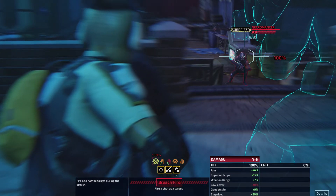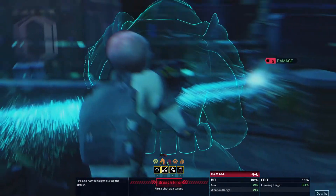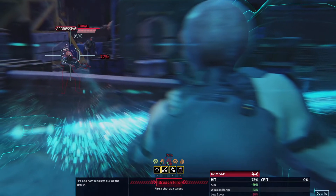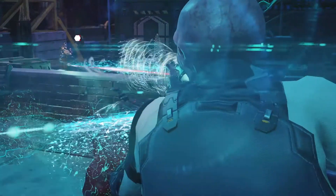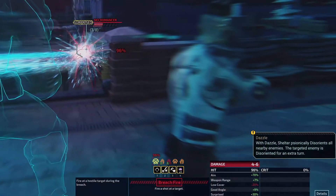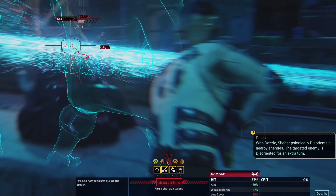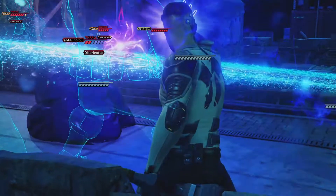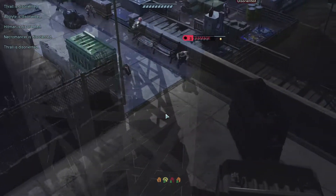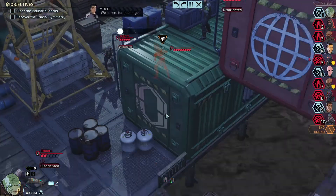Terminal, I'm probably gonna have you and Shelter take out the Necromancer. Verge, if you get max damage and hit — please. Damn. Could go for the Dazzle; there's only one encounter here. Screw it, go for it. That's got three of them disoriented. Didn't cause a miss, but oh well. Ooh, panicked — good for me. We're here for that target.